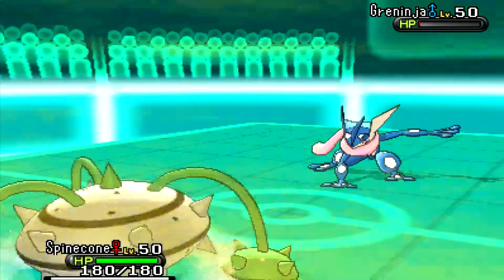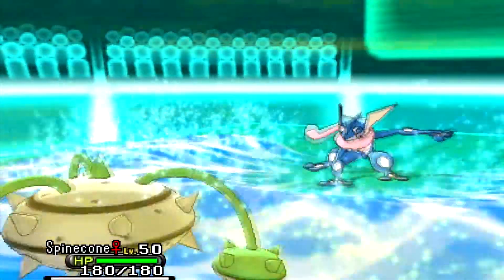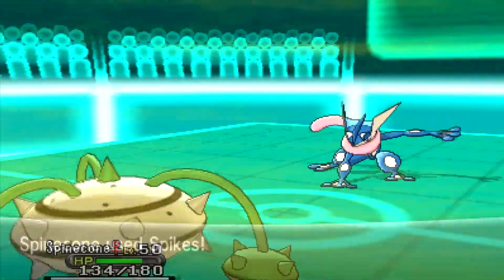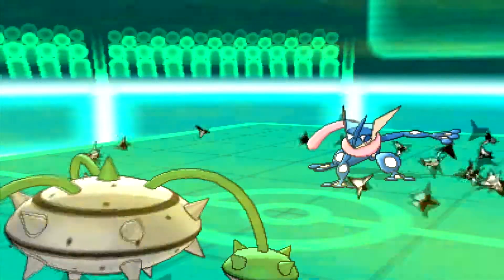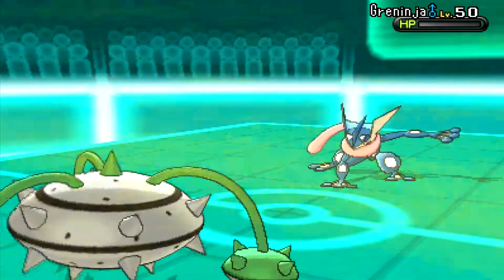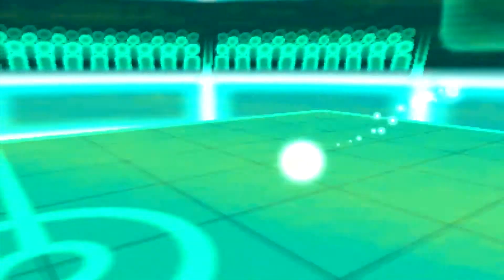He gets buffeted by the sandstorm but it's not enough to kill him — he's probably at like 1 or 3 HP. I bring in my Forretress. He goes for Surf but I know that's not going to do much. I go for Spikes knowing he's going to die this turn anyway, so I might as well hurt whatever's switching in. I get up one layer of Spikes, the sandstorm kills his Greninja, and now it's 5v5.